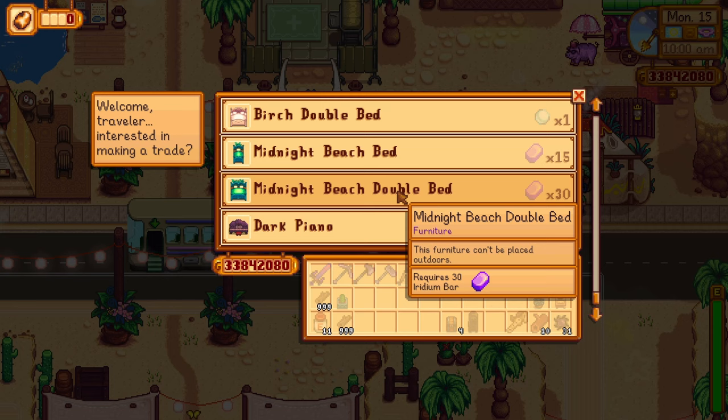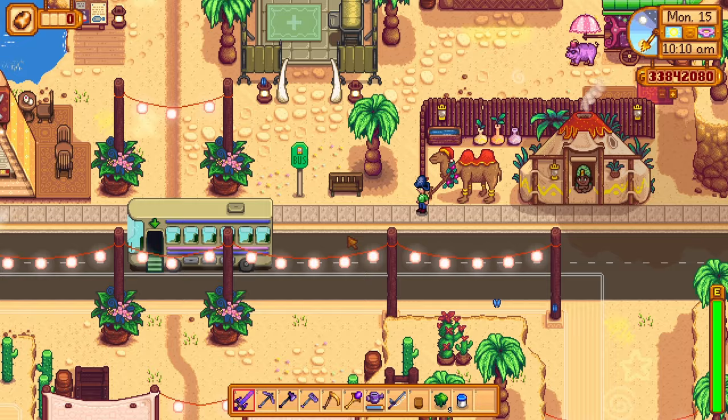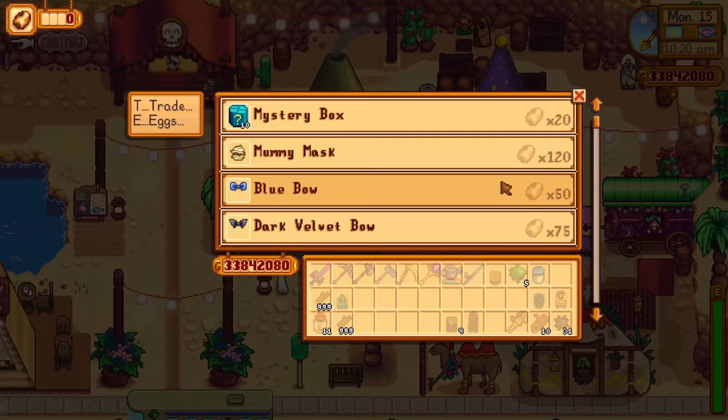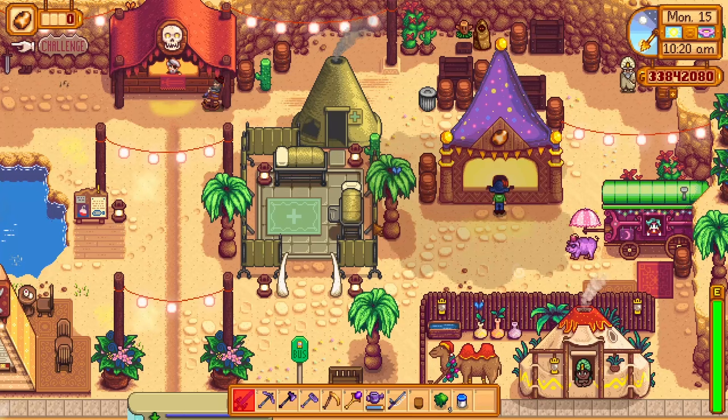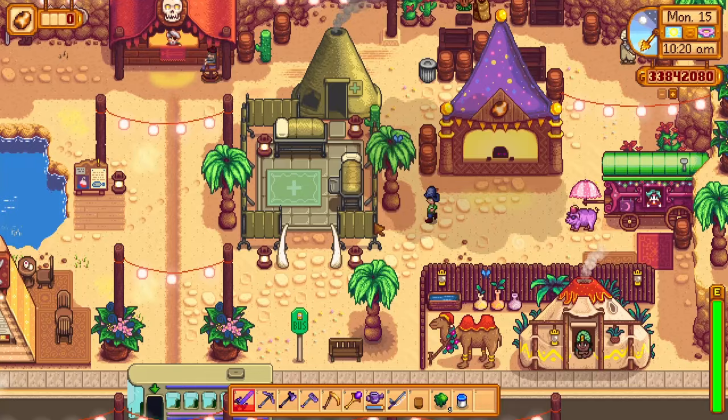At the Desert Festival you can find the Midnight Beach Double Bed, a Dark Piano, but it costs 999 coal — that's not happening. There's also a Mystery Box, Mummy Mask, Blue Bow, Dark Velvet, Mega Bomb, Strawberry Seeds, Pumpkin Soup, and Sun Dunes. You get these items in exchange for Calico Eggs.